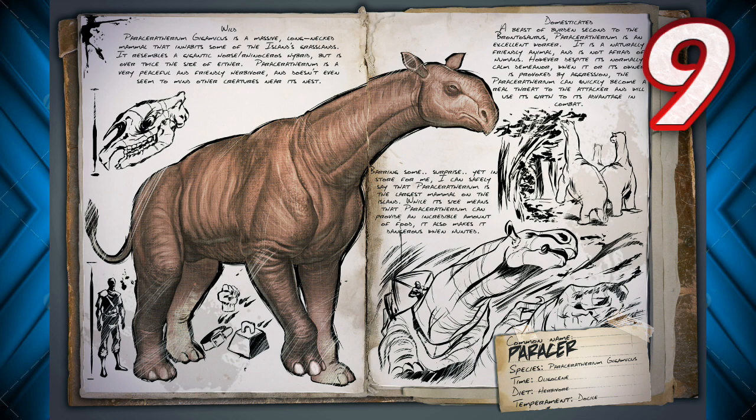With its giant stomp, it obliterates anything around it. It just controls the whole swamp biome — nothing in that dangerous terrain is a match for it.